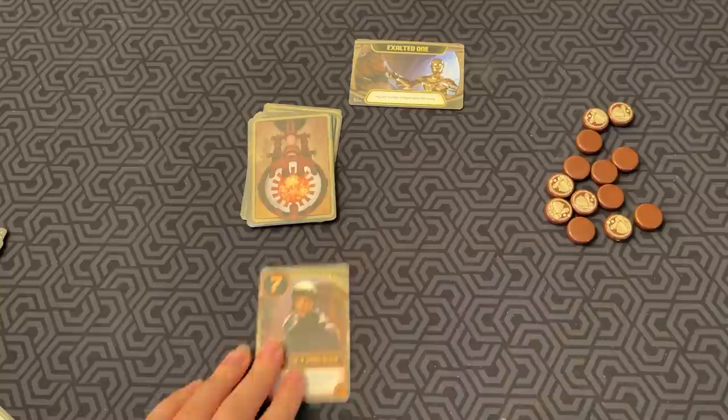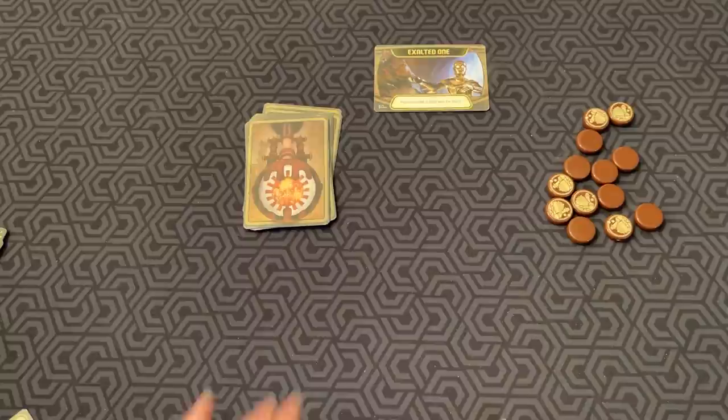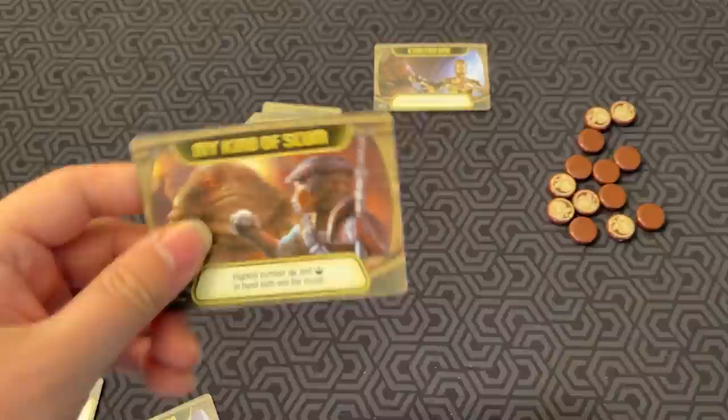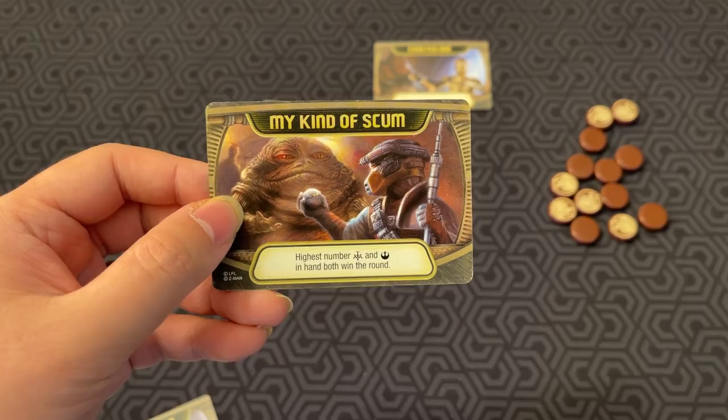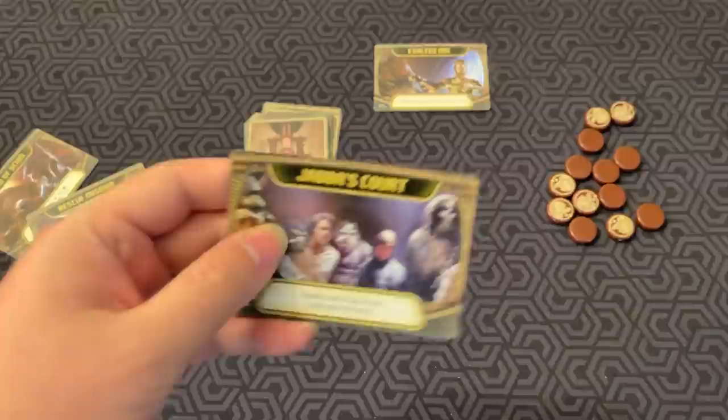You play the cards one by one, and the game can end in two ways: either when the deck runs out and somebody wins based on the agenda — in the classic Exalted one, like Love Letter, it's the highest card — or there are other ones. For example, My Kind of Scum: highest number, Palace and Rebel in hand both win the round. Rescue Mission: most Rebels in your play area win the round. And Jabba's Court: highest sum of Palace cards in play area wins the round.